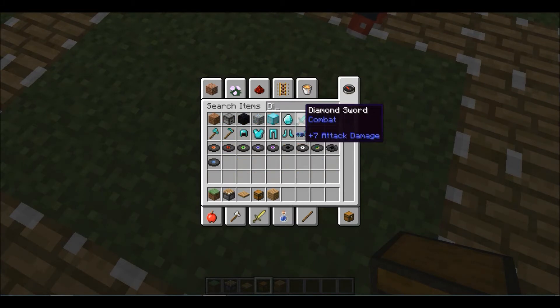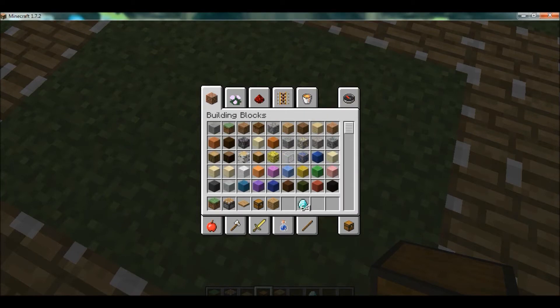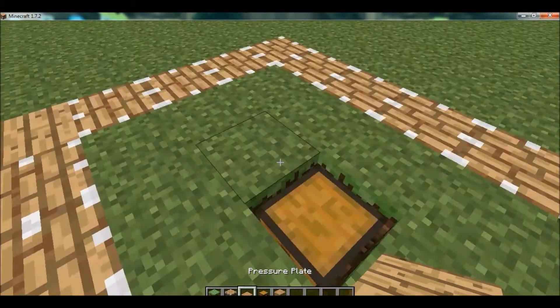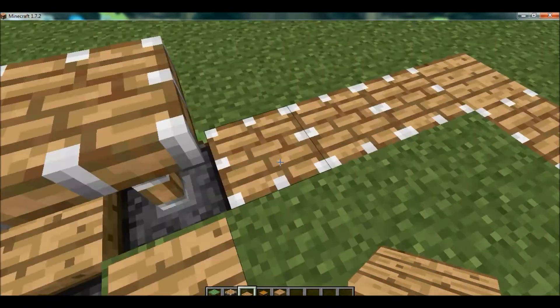That's a diamond sword — 64 diamonds. Put it in the chest. Then get all your pressure plates and around the side, just like this. As you can see, it's already going up.